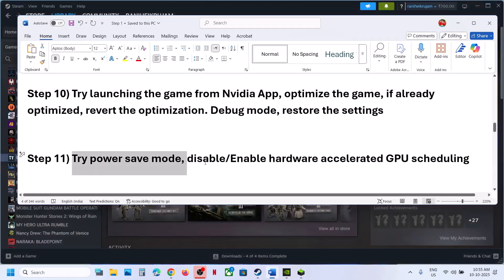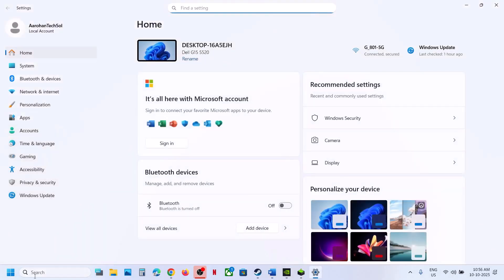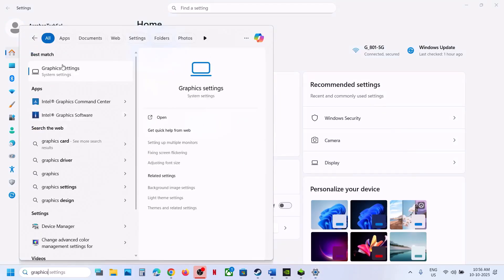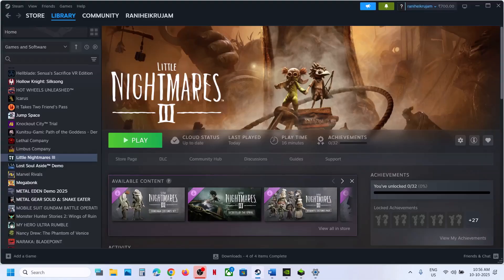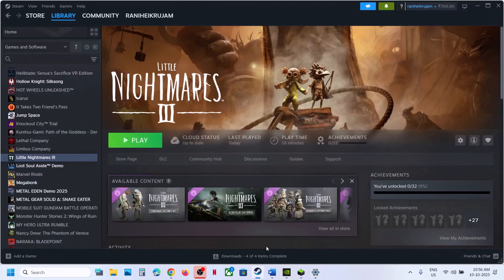Still not working? Disable or enable Hardware Accelerated GPU Scheduling. For this, open Windows Settings, or simply type in Graphics Settings in the Windows search box and click on Graphics Settings. Click on Advanced Graphics Settings. If Hardware Accelerated GPU Scheduling is off, turn it on and relaunch the game. If it is already on, turn it off, relaunch the game, and then check.